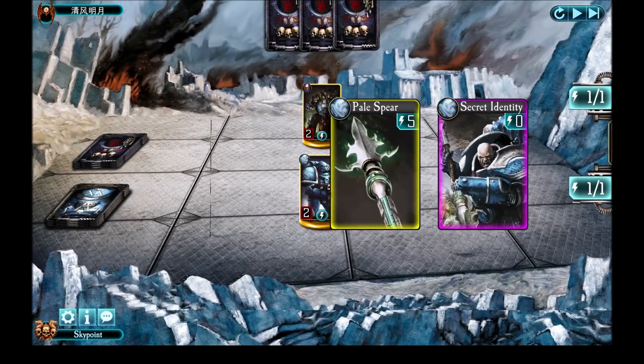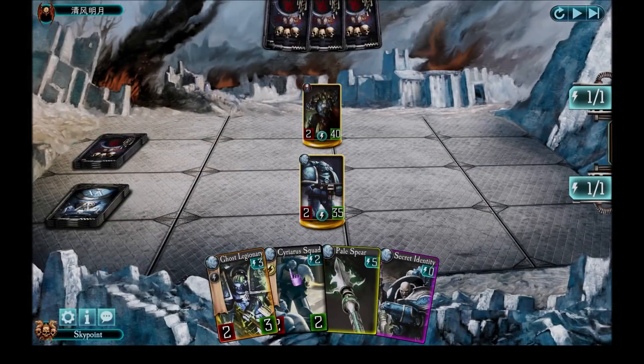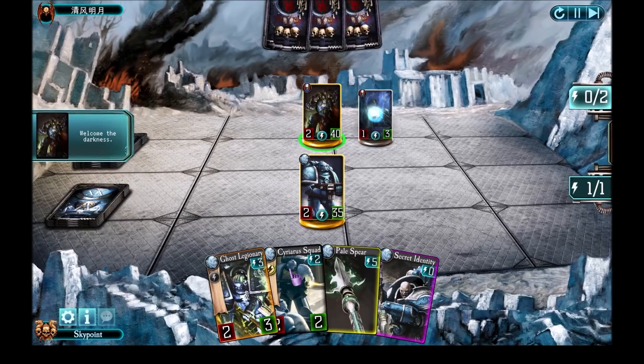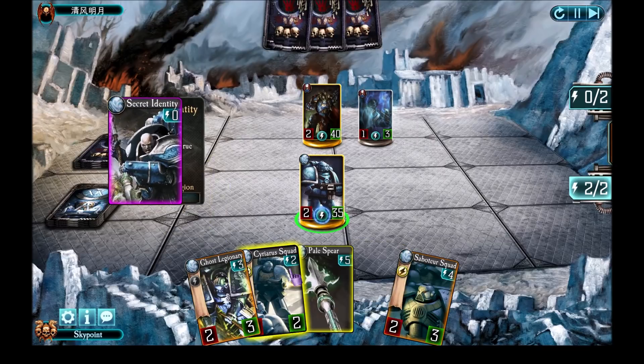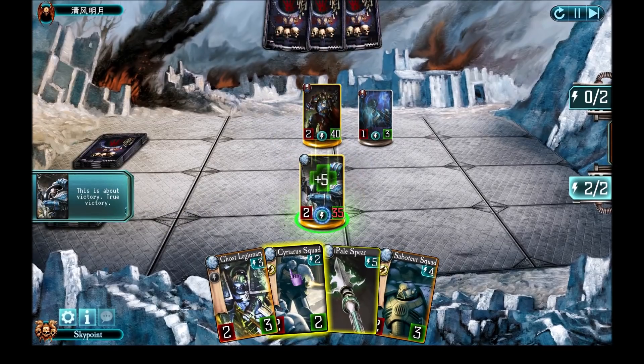This is a fight now against Konrad Curze. I like having Pale Spear in my hand to start with — otherwise I hate hunting for it later on. Ghost Legionary is great early on. The Instrument is a card you want in late game when powerful units come out, so I'm going to give up the Instrument. I got Ciriarus — welcome to Darkness. As always, I first begin by revealing myself as Alpharius, specifically to get my Omega ready. Secret Twin is coming out.